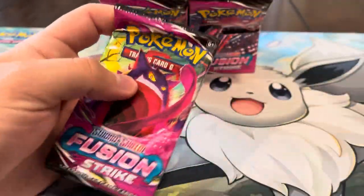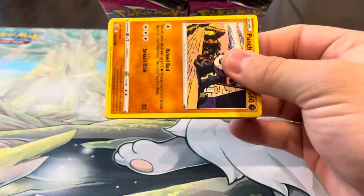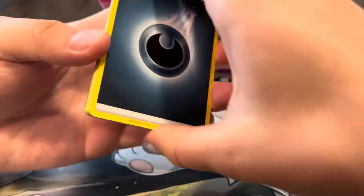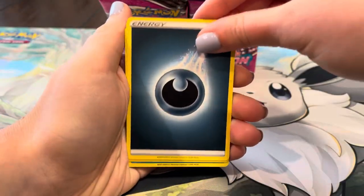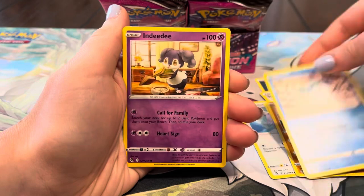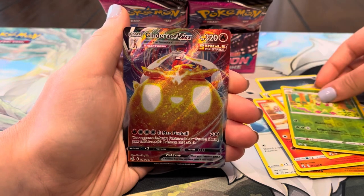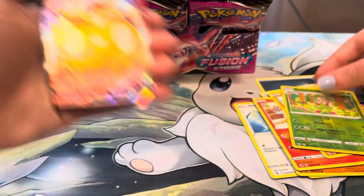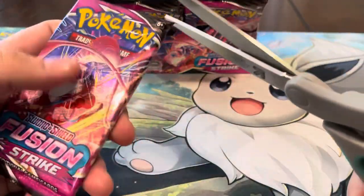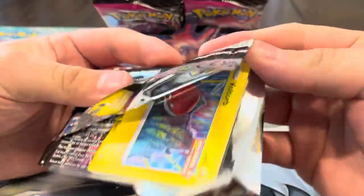Gengar on the front of the pack again — man, I really want that Gengar so bad. It's one of my favorite alts, it's just so sick, and Gengar is one of my favorites. It's literally so hard to pull any of them. We got Lapras, Schoolboy, Pancham, Jolteon, Indeedee, Growlithe, Phanpy, Burloom — and Cinderace V-MAX! First V-MAX of the box, let's go! Five V's now, a V-MAX and a full art. I really like that Cinderace.